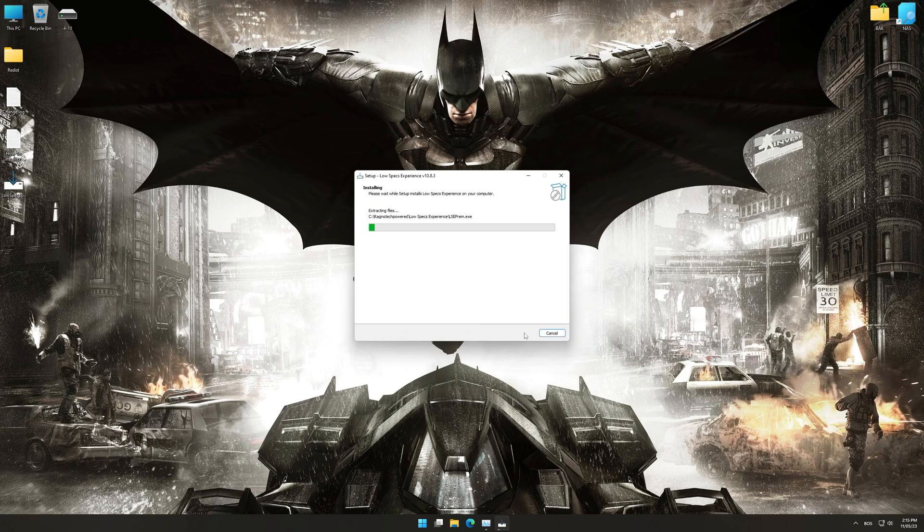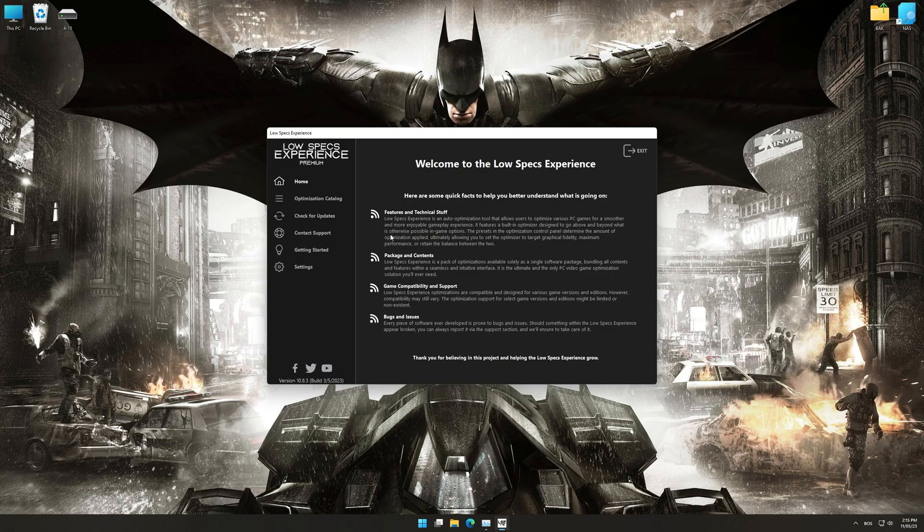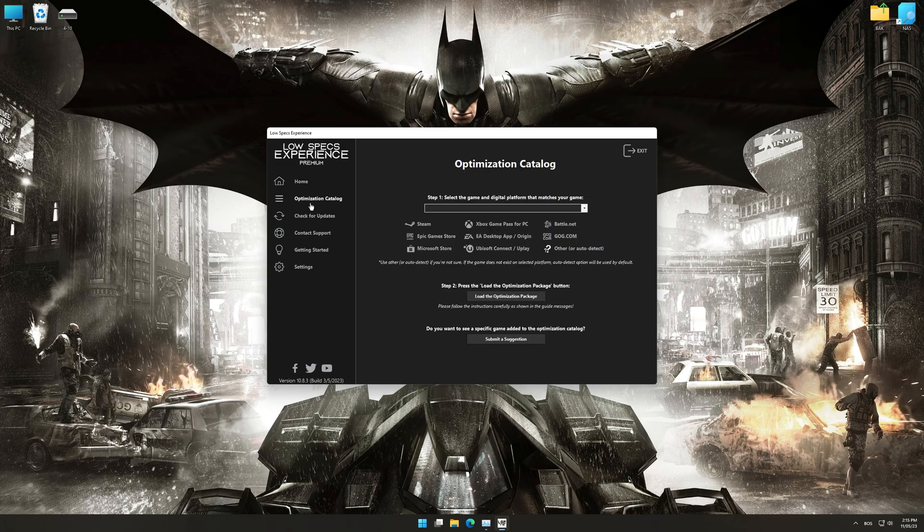First of all, start the installation process for the Low Specs Experience. Once it's done, start it from the newly created Desktop shortcut and select the optimization catalog. From the top of the menu, select the applicable digital platform, and then select Batman Arkham Knight from the drop-down menu.